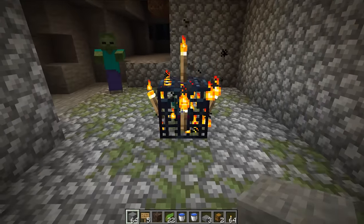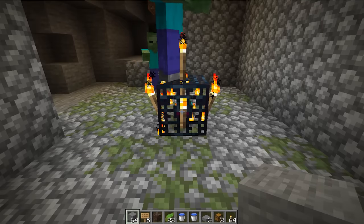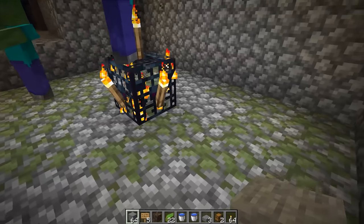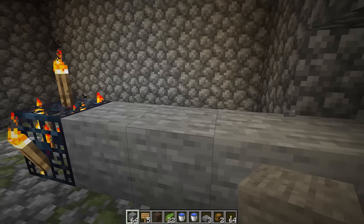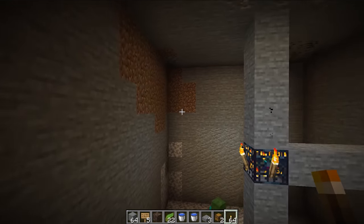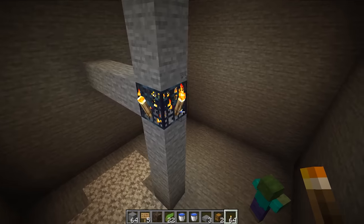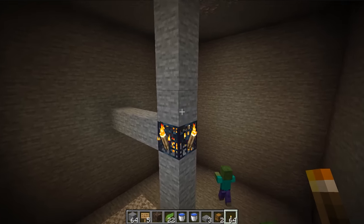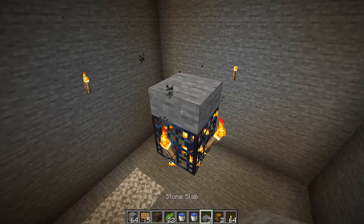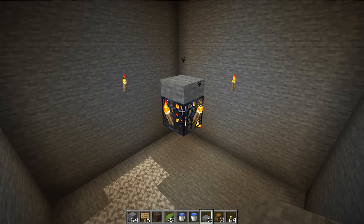Right now we're gonna start building. First thing we're gonna do is make this area a little bit bigger to maximize the efficiency of the spawner. We're gonna make a room of 9 by 9 by 9, which means we're gonna have to dig 4 blocks on every side, top, bottom, and all 4 sides. Then we're gonna add some lighting and place your first stone slab right on top of the spawner, because this will prevent zombies or skeletons from spawning on top of it.